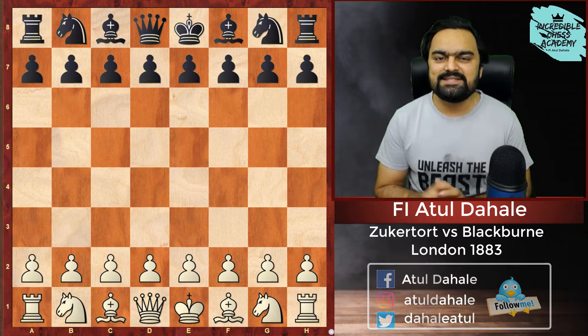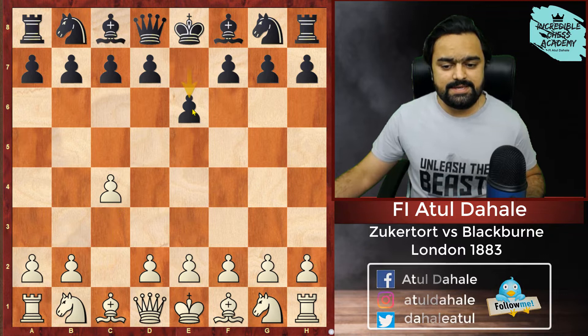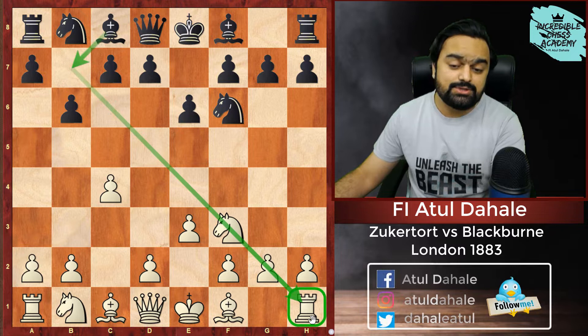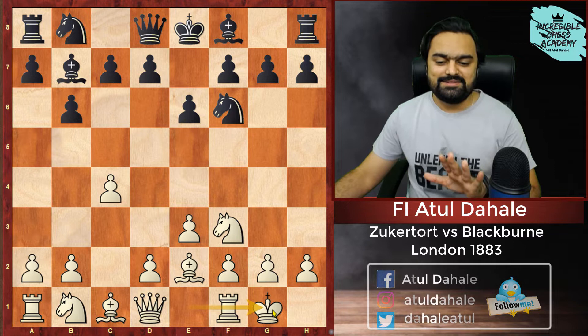The game started with C4 — White was Zukertort, Black was Blackburn. C4, E6, and now E3. We know that E3 is not that common, but theory was developing at that time. So Knight F6 was played, after Knight F3, B6 was played. Black is trying to develop the Bishop on B7 to put some pressure on this diagonal. White replies with a very calm move, Bishop E2. Bishop B7 was played and White castles — just developing pieces and castling as soon as possible.